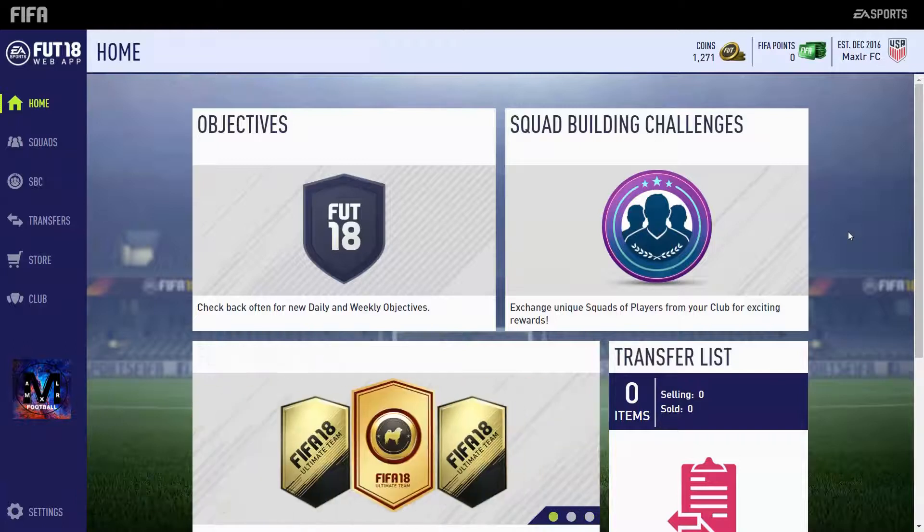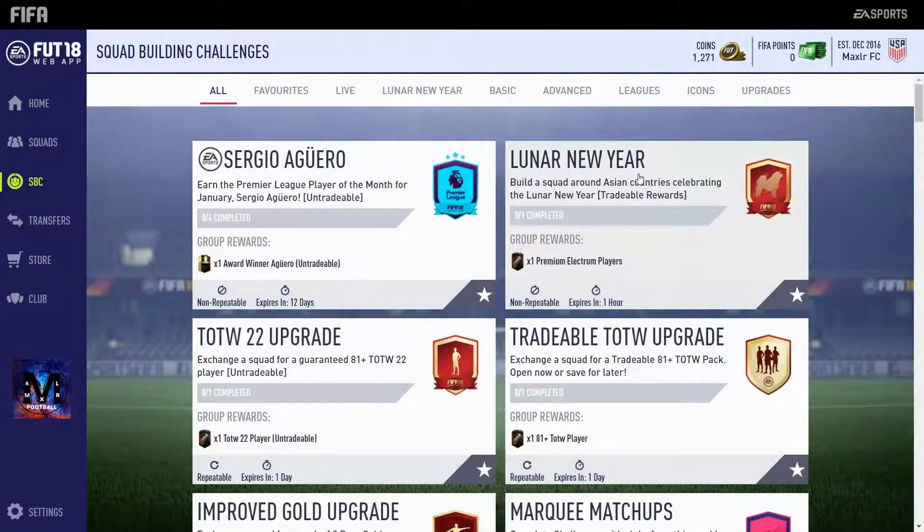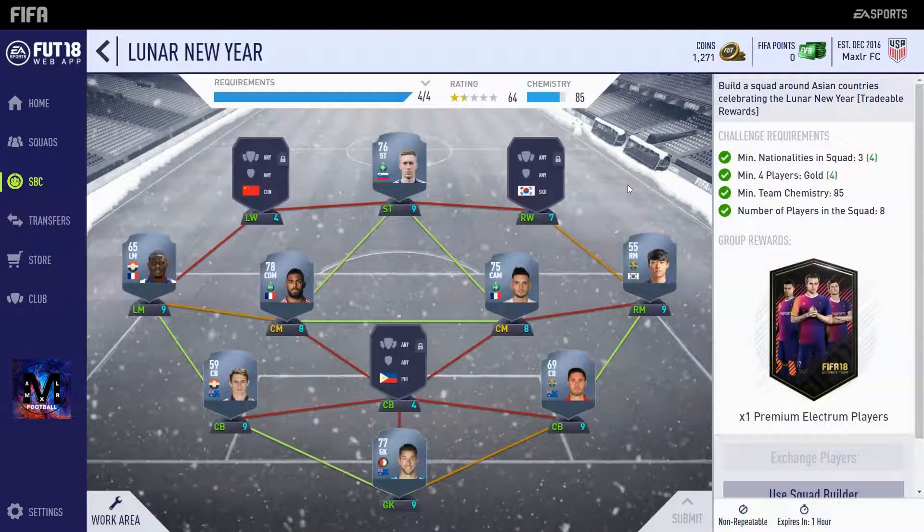What is up, guys? My name is MaxLoreFootball. Welcome back again to another FIFA 18 video. Today, I'm going to be showing you the cheapest way to complete the Lunar New Year Flash SBC, which rewards you with a Premium Electrum Players Pack. So let's just get right into this. It expires within one hour, so I better hurry and upload this because you don't have much time.